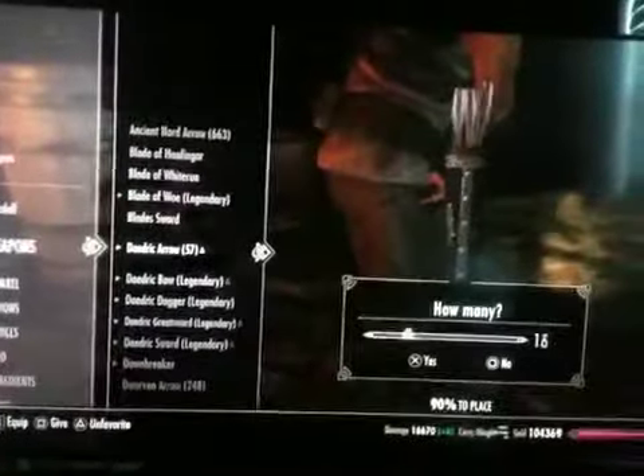You're going to want to take his Steel Arrows, or whatever kind of arrows he has, and plant some Daedric Arrows. Just hit give, and then give him a couple of Daedric Arrows. It doesn't matter how many you give him — I'm going to give him ten — and you're going to say yes. So as you can see, he's now got ten Daedric Arrows.